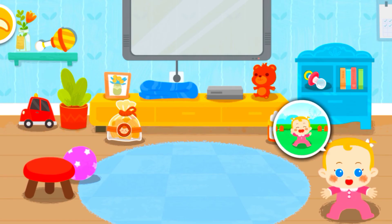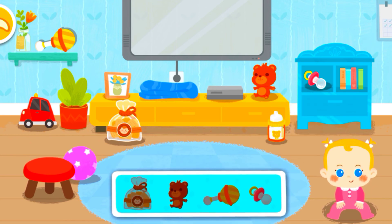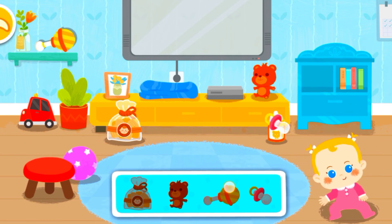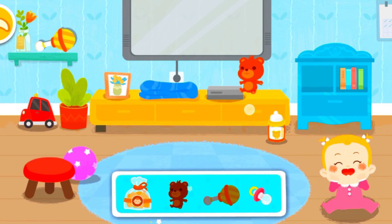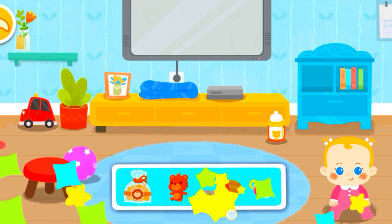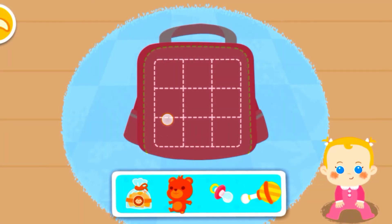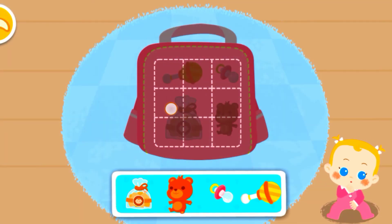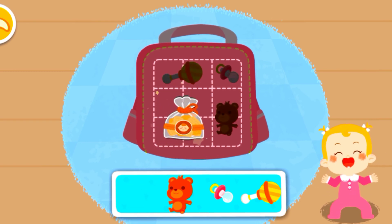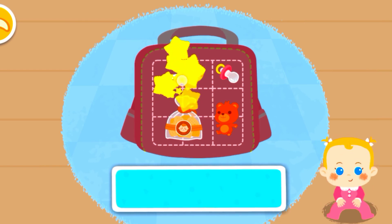Now the baby wants to play outside. Let's get all the stuff needed: pacifier, baby cookie, doll, rattle. Put the stuff in the backpack — baby cookies, doll, pacifier, rattle.